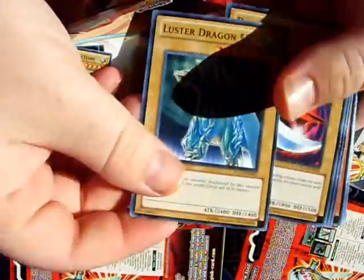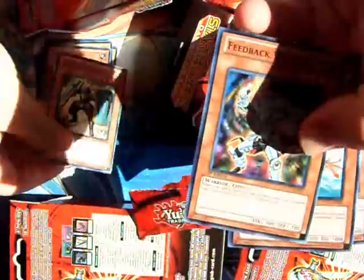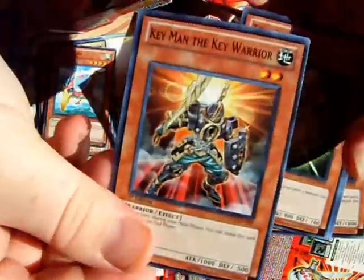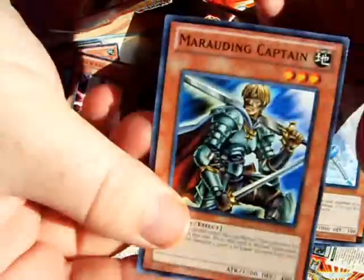Dinosaur. Spirit. Late Night. A werewolf guy too. Some of the newer monsters that can be seen in the actual anime. Pretty cool.